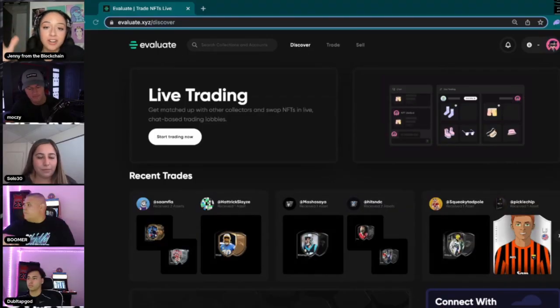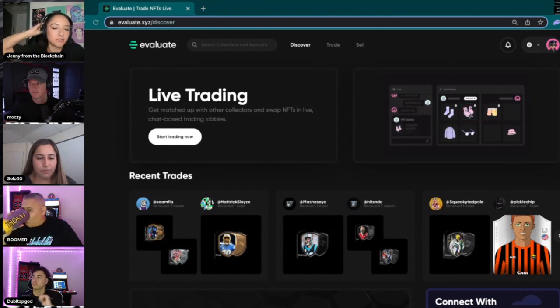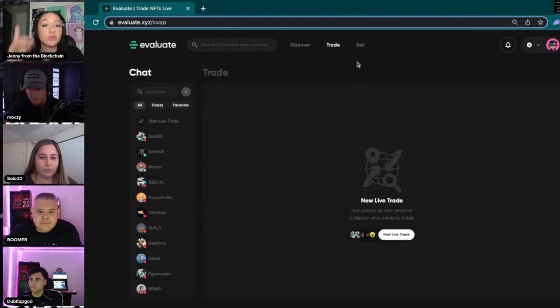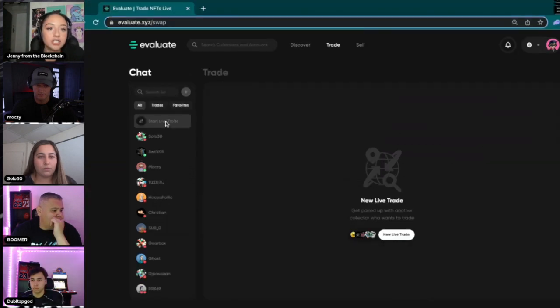You may or may not have known that you have the ability to live trade your NFT. We're just going to talk about Top Shot specifically, but basically any NFT on Flow. Now you can actually offline trade. For Top Shot, connect your Dapper Wallet, head over to trade, and you can start out by just searching for somebody random that's online.